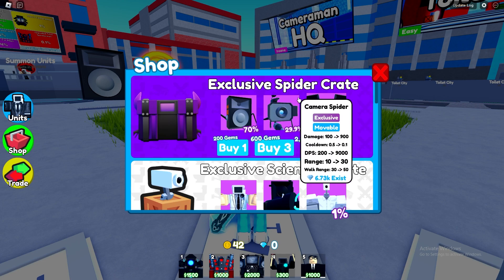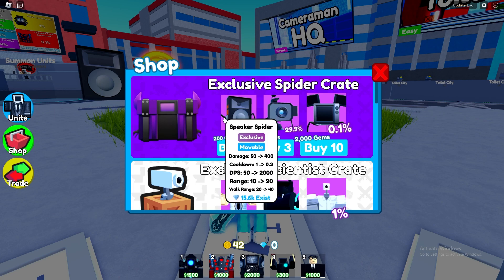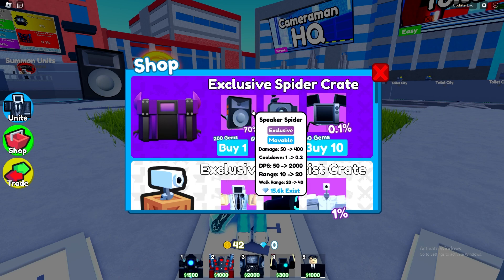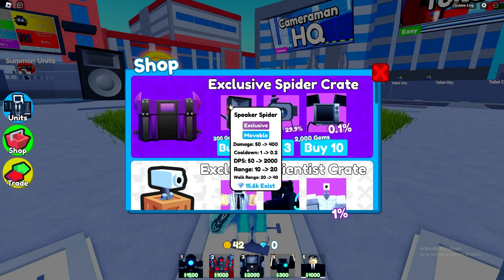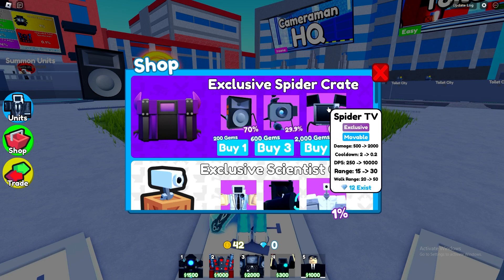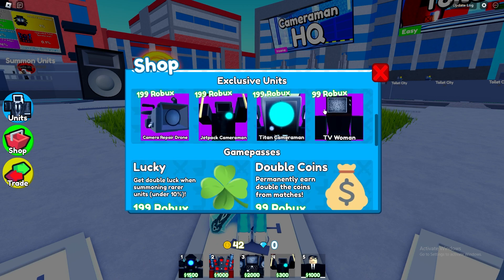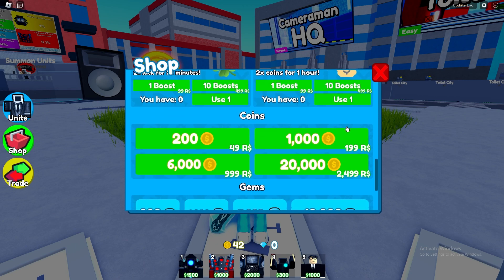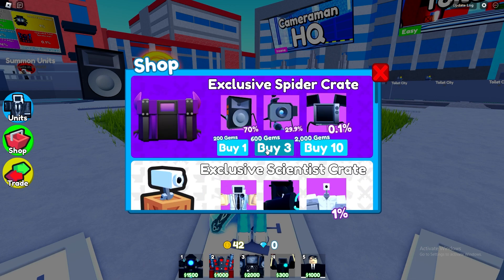Checking the shop — there's an exclusive spider crate with spider TV camera and speaker spider, that's actually pretty good. You can move it, which is really cool. There are already 12 of them existing even though the update came out just a couple hours ago, that's crazy. The gems are used to buy the crates, which is pretty good.